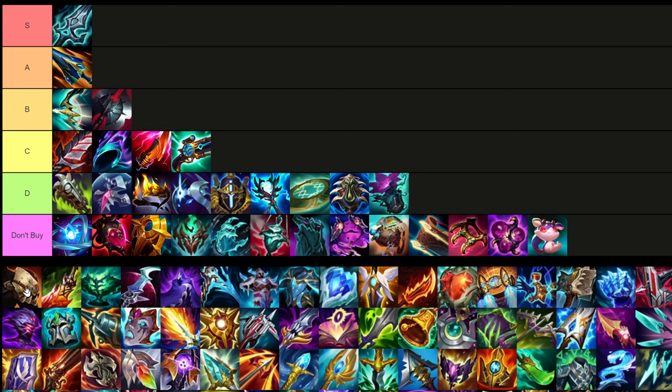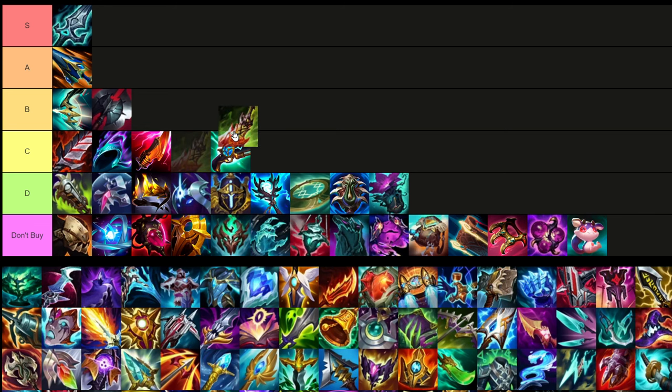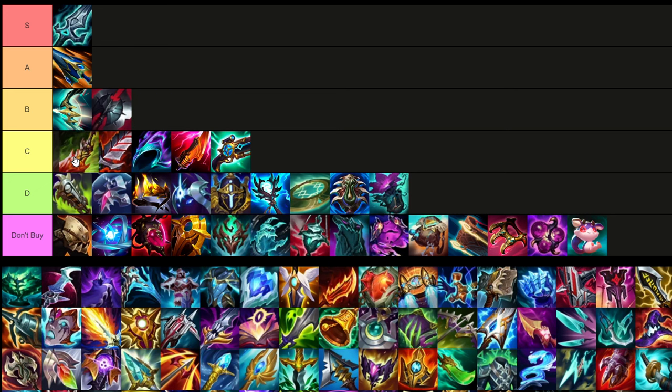Death's Man Plate — you're pretty much never gonna buy this. Just don't buy it at all, it's pretty bad. Death's Dance is a situational item — it could be good in situations, but mostly it's a bruiser item, which you don't really want. I think I'll put it at the top of C tier — significantly worse than the B tier items, but much better than the lower stuff.